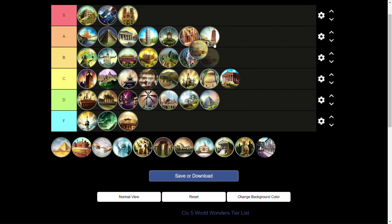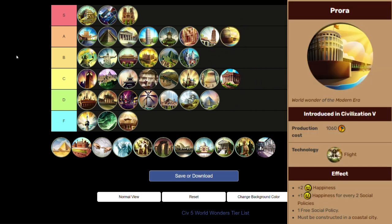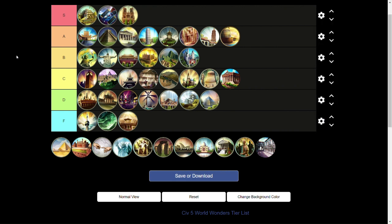Next is Prora, which slides into A tier. You have to have Autocracy for the ideology, but it gives you happiness for every two policies you have. By the time you get this wonder you probably have a decent amount of policies, so you should not have to worry about happiness for the rest of the game. If you have Autocracy, you're probably going for a domination victory and battling happiness issues constantly. Getting this wonder will stop that train of unhappiness and get your empire back on track. Even though it's mostly a domination-only wonder, it's so good for domination it has to go into A tier.